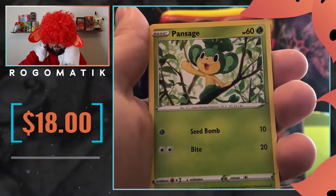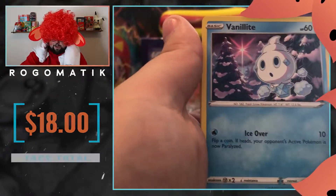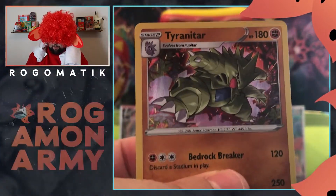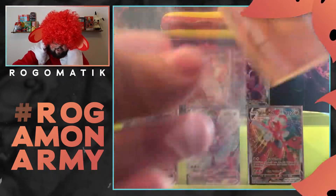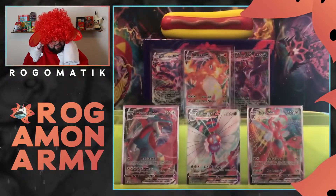Skitty. Pansage — okay, he gone too. But hey, more money for charity. Vanillite, Cinccino. And for the final one, a holo Tyranitar. I'm running out of sleeves, I'm going to have to order more here. But yeah, Jeff, that's going to you as well, my guy. Nice little Tyranitar to you.